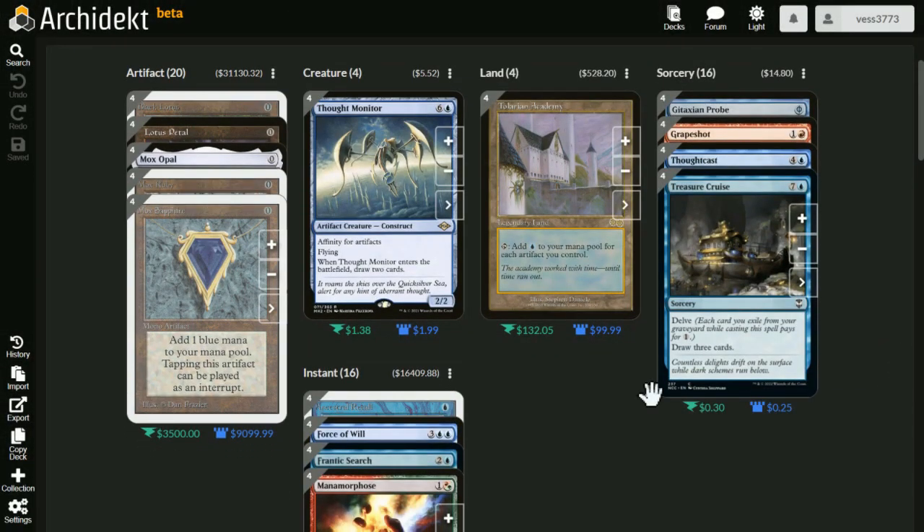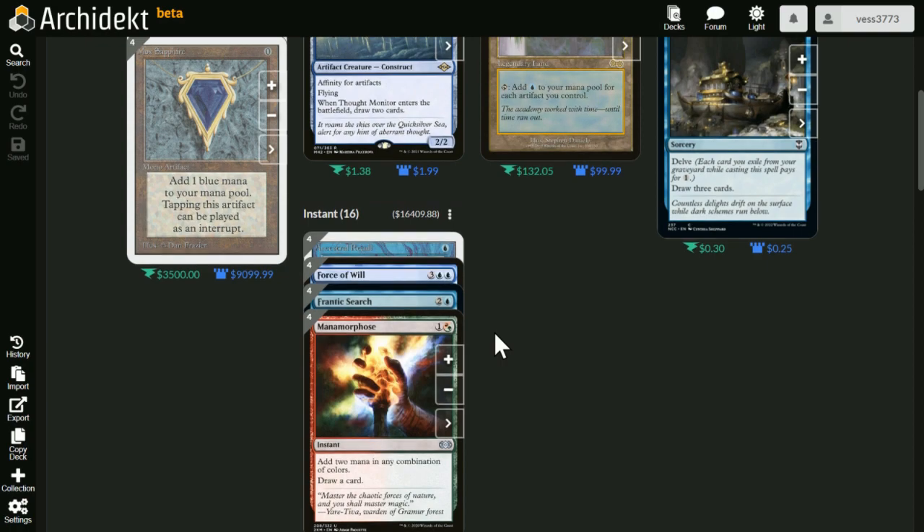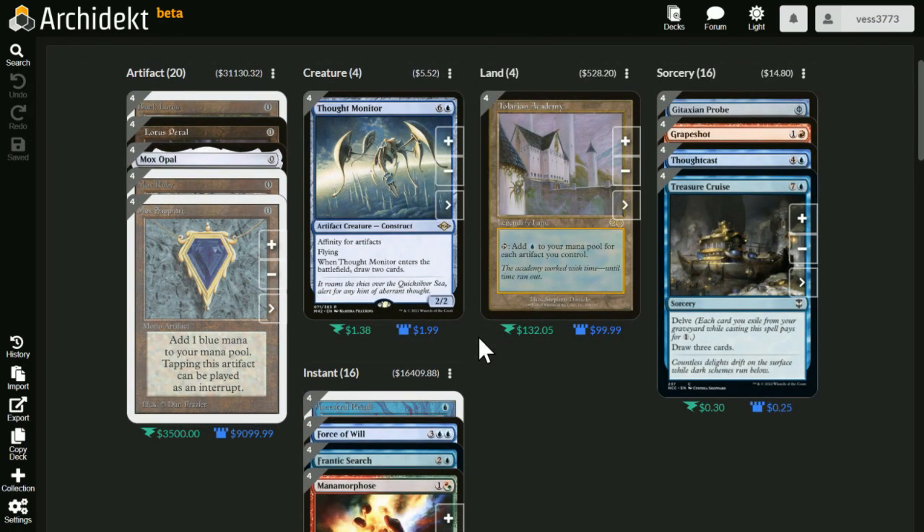Going back to the deck list — it's solitaire, so everything's either free, basically free, or generates more mana for free stuff. There are Force of Wills if you want to play against actual people. If you're doing that, I'd replace a few cards with Force of Negation or something. You could show up to someone right now and say 'hey, I want to test a new deck' — doesn't matter who goes first or second.